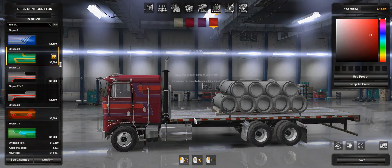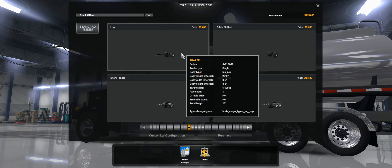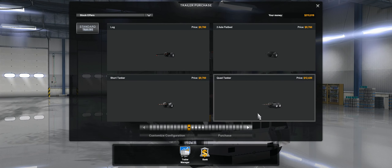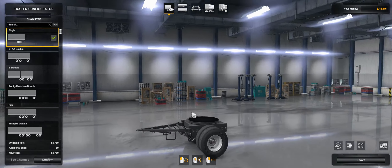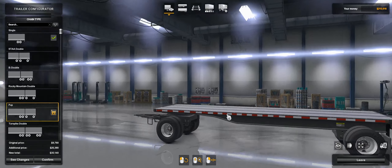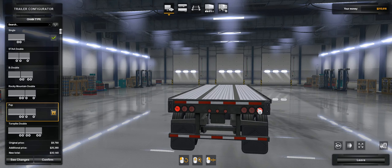We'll go back and I'll go over the trailer real quick. You can ignore a lot of these other ones if you don't have my other mod, my 3xx truck and trailer mod installed. The only one you should see is the two-axle flatbed — it's just the dolly here. Go to Customize, then go to Chain Type and select Pup, and then it will select this flatbed here. This one is from another mod I have installed — you shouldn't see that.